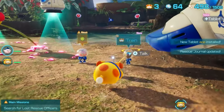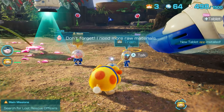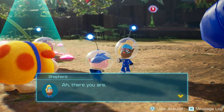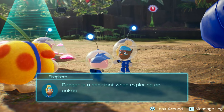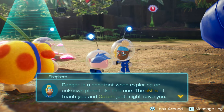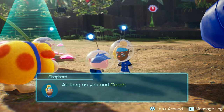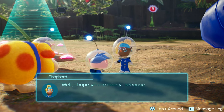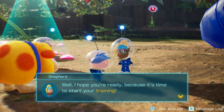Let's chat with her and see what all this training is about. Hi Shepard. Danger is a constant when exploring an unknown planet like this one. The skills I'll teach you and Atachi just might save you. As long as you and Atachi keep building up this pup drive, there's nothing you can't do. Well, I hope you're ready because it's time to start your training.